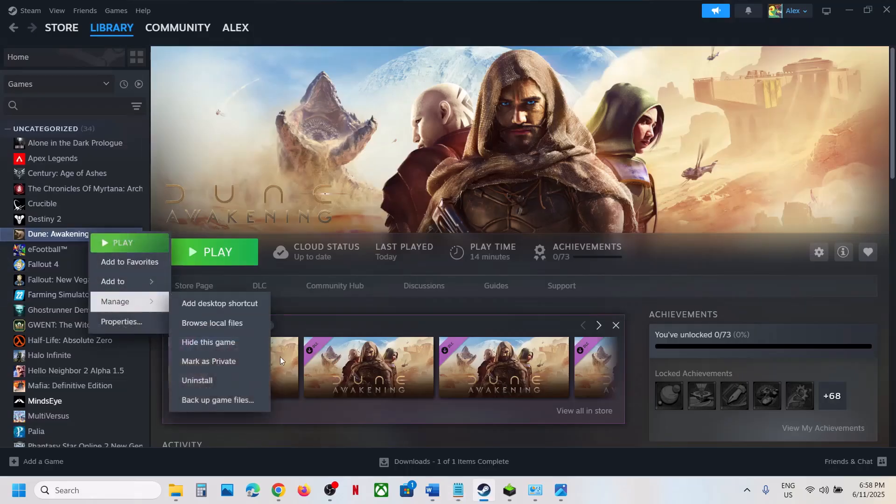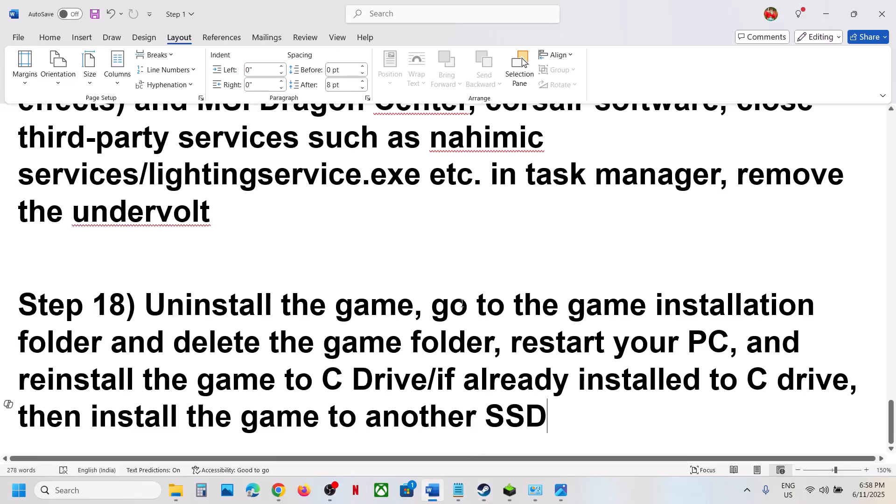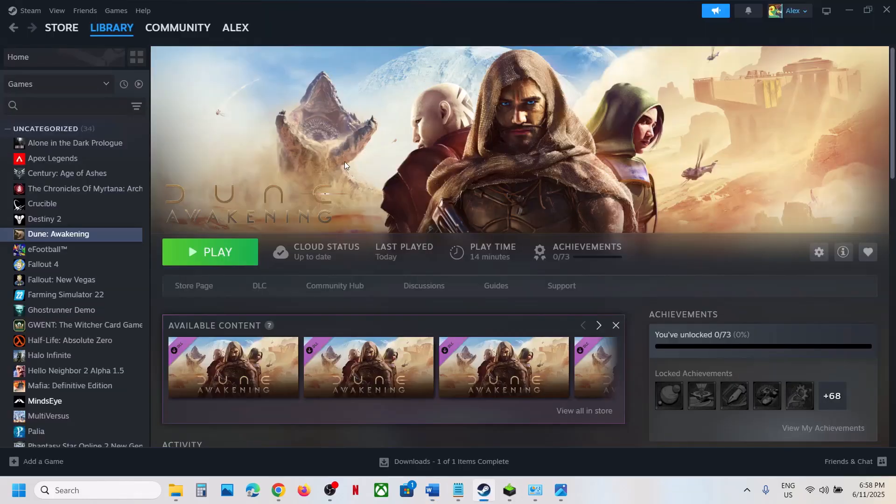The last step is to uninstall and reinstall the game to a different drive. Right-click the game, select Manage, click Uninstall. After uninstalling, go to the game installation folder and delete the game folder. Restart your computer, then install the game to the C drive. If the game is already on the C drive, try installing it to another SSD. One of the steps shown in this video should help you run the game successfully on your Windows computer.